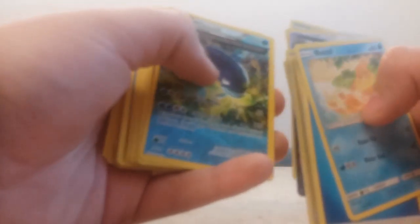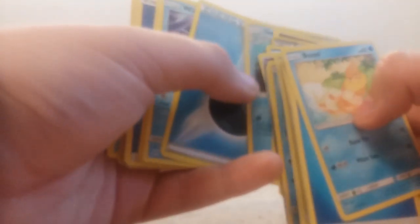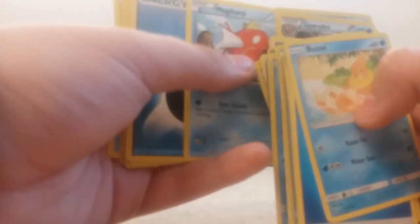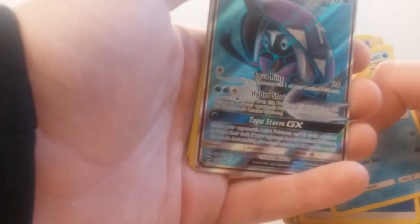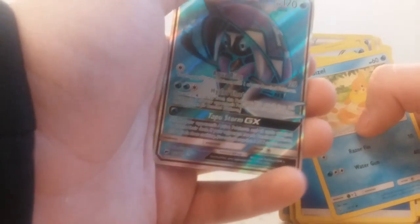Aquapatch, Ardeno EX, Water Energy, Bruxish, Wishcash, Double Colorless, Cedra, Wingull, Quontra, Gyarados, Horsea, Curum, Magikarp, Water Energy, Aquanudupida, Lana, Sharpedo — and yes, I got this a couple days ago — Tapu Fini GX, Full Art. I know it's amazing.